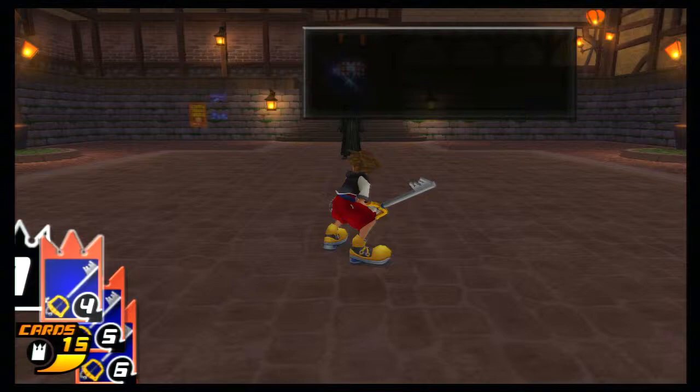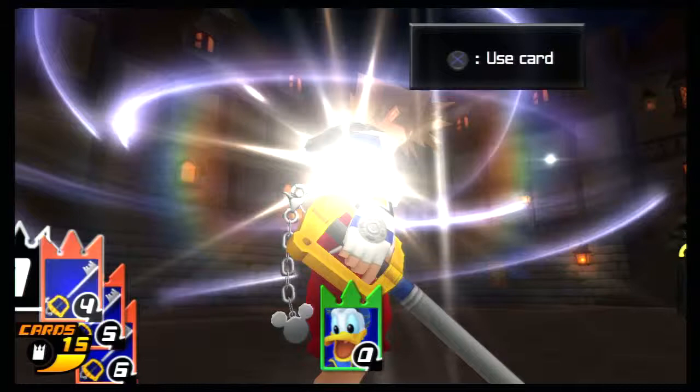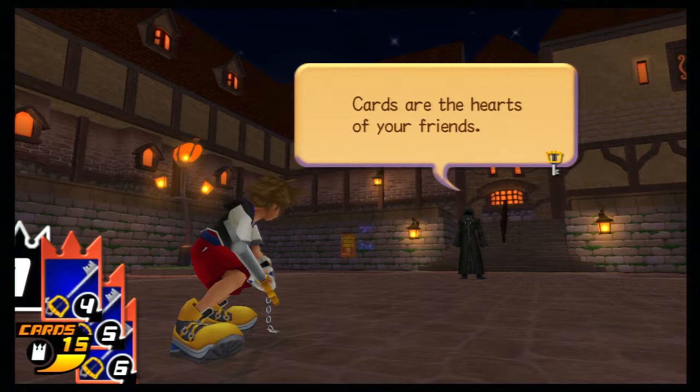Now begins the main gimmick of cards. Because of some stupid rules, cards are the main plot force in Castle Oblivion — they're essentially everything: physical and magic attacks, summons, and gateways to worlds and doors. After using the first card, Sora ends up in Traverse Town. Sora learns that because of the castle's rules, Donald and Goofy become cards every time he enters a world. So now Sora must go through every world and solve that world's problem — again. And that's where one of my main problems with the game kicks in.